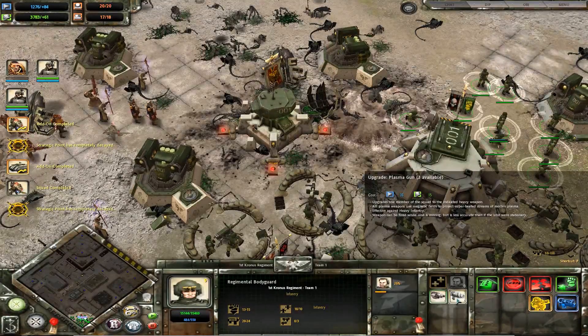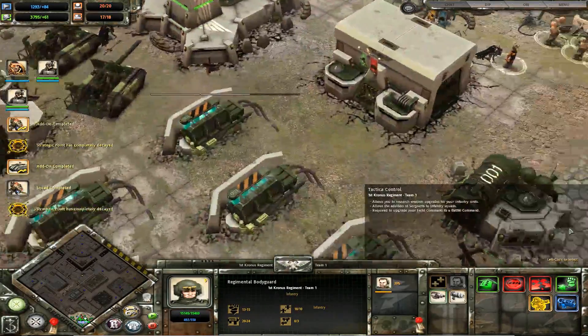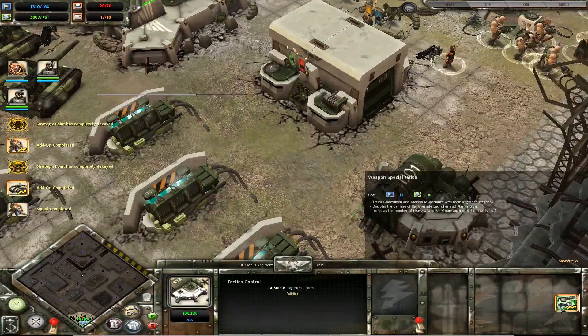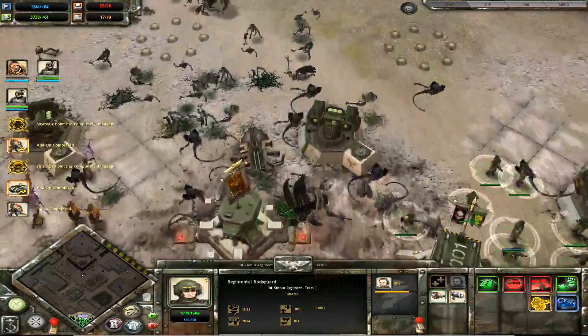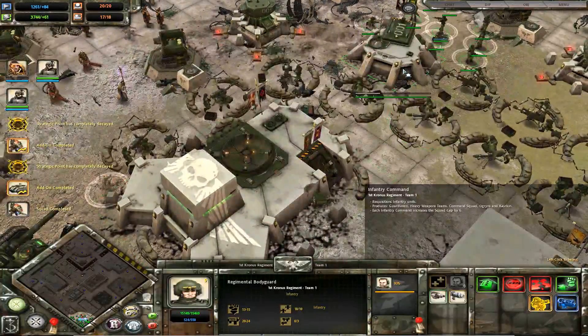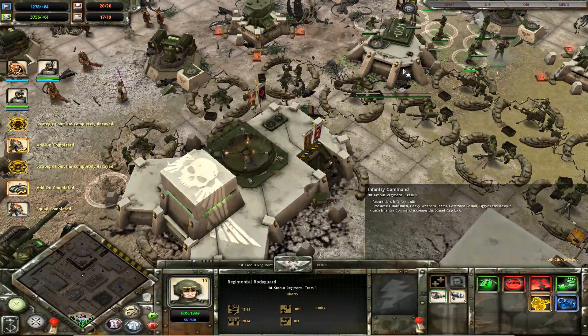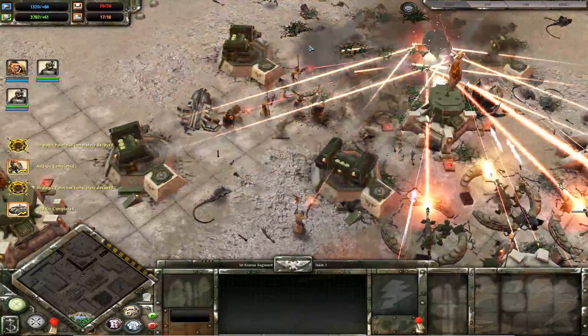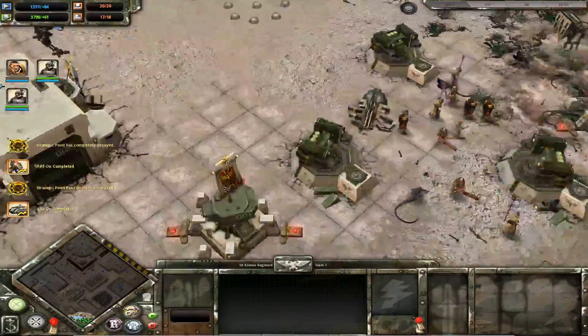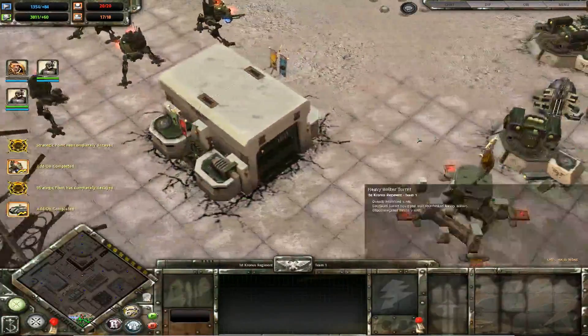Obviously, if I want a Baneblade, I need to go after the Relic - that's pretty much a given. As far as I know, I haven't done it yet. I will be getting a Chimera to add in to the Chickenwalkers.